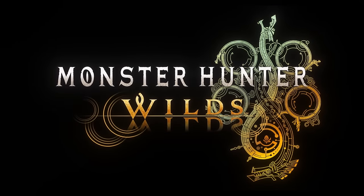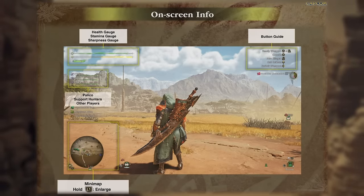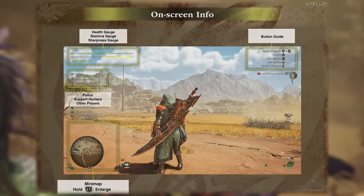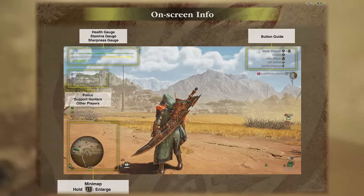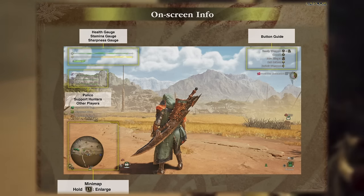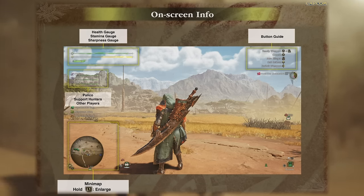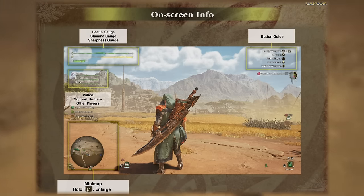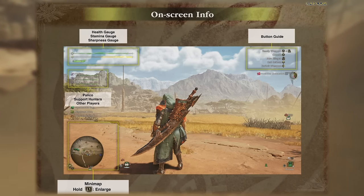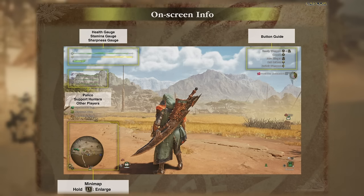First is the general on-screen HUD, which includes your health, stamina, and sharpness meters, the button guide, your party's health information, the minimap, and some pop-up alerts. The health bar is much more dynamic and flowing, likely due to the changing weather conditions in Monster Hunter Wilds — they needed something obvious to the hunter whether you're hunting in bright sunshine or a desolate sandstorm. Many people who played the demo said it's hardly noticeable and you'll have no issue getting used to it.